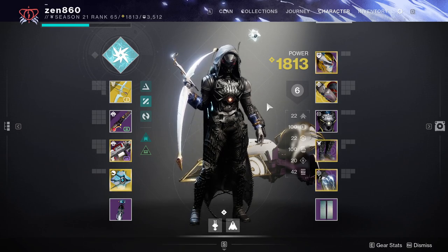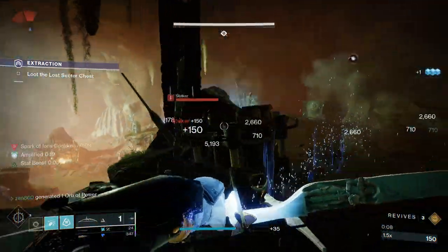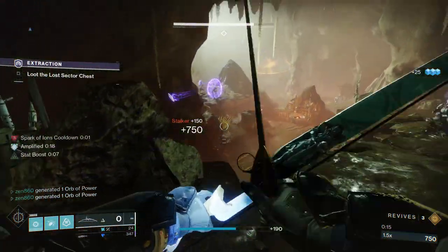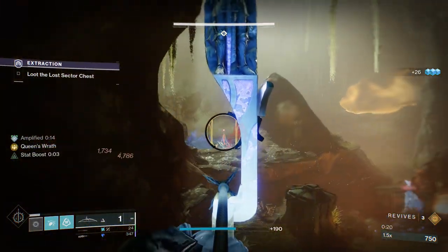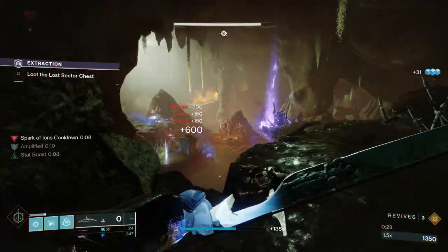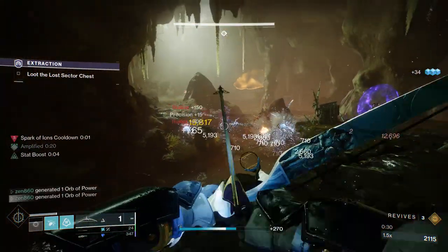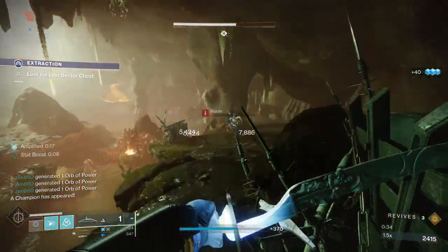Now the first thing we're going to do when we enter the Lost Sector is just throw our grenades - very fitting for the build we're using today. What we're trying to do is clear out as many ads as possible, and then deal with an Overload Champion. The Overload Champion doesn't actually spawn until we clear out all these ads, so that gives us plenty of time. That is the order we're going to want to take care of them anyway, because dealing with an Overload and a bunch of ads at the same time would suck.